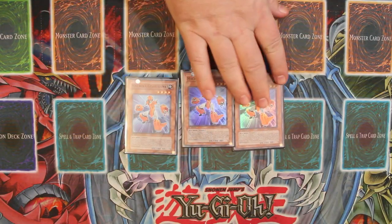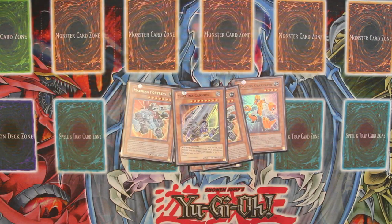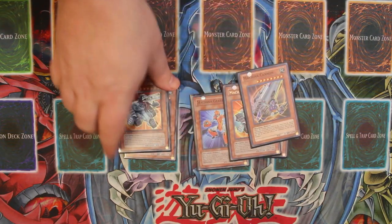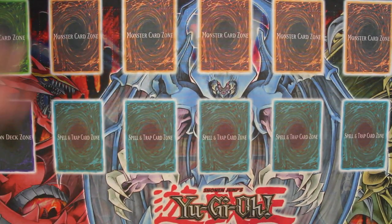For the rest of the monsters we are playing three copies of Machina Gearframe, two copies of Fortress, and one copy of the Cannon. We're playing a little bit of a Machina engine here. It kind of helps stall until we're able to get our Googly Eyes out on the field. Hopefully our opponent is wasting resources trying to deal with Machina Fortress and all the rank sevens it can make, and then once they've exhausted enough things we can drop our Googly Eyes and really do some damage.